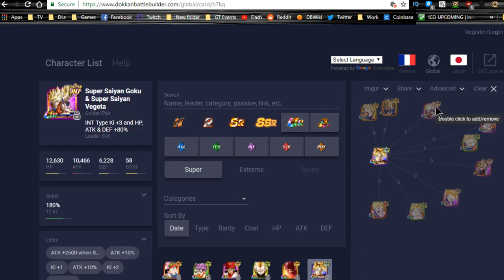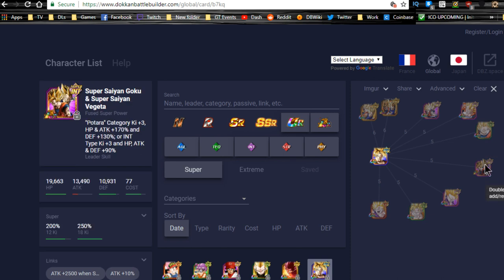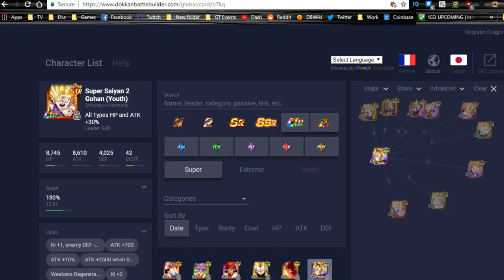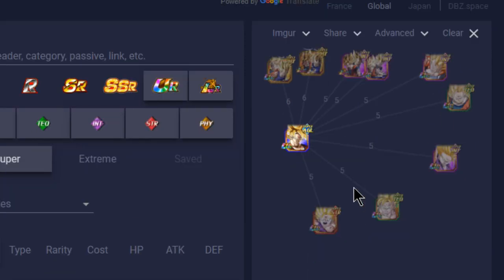The LR Vegeto is also very good for him, honestly just because of Experienced Fighters. The Intelligence Gogeta is going to be really good. The TUR version of LR Gohan is going to be good for him, Future Gohan is going to be good for him, and Super Saiyan 2 Gohan as well. Let me switch over to the Dokkan Battle builder so it's a little bit closer for you guys. This guy is going to be one of your best bets, plus he's a Super leader, so you could run them together if you really wanted to.